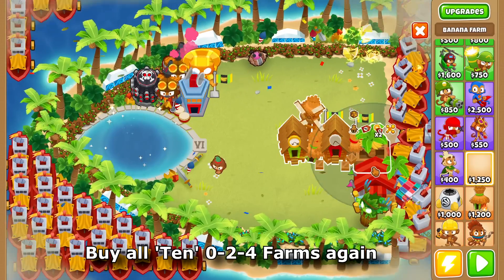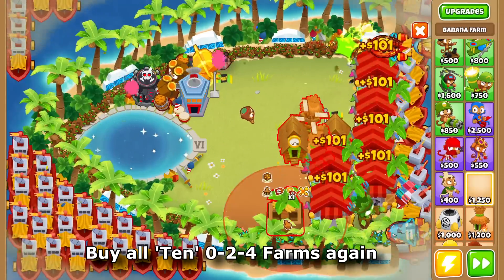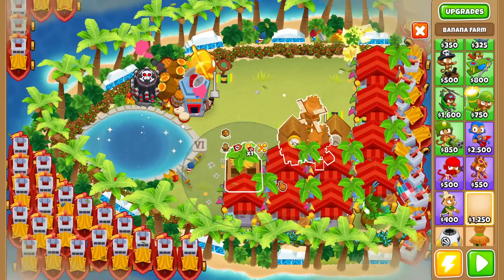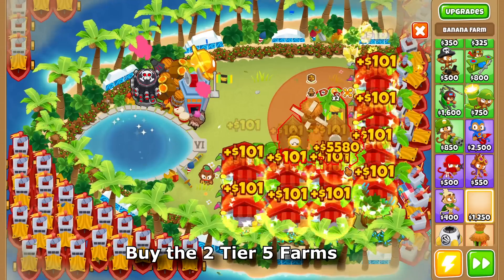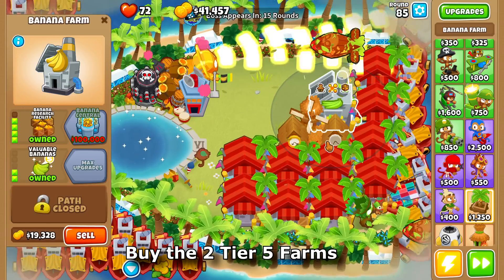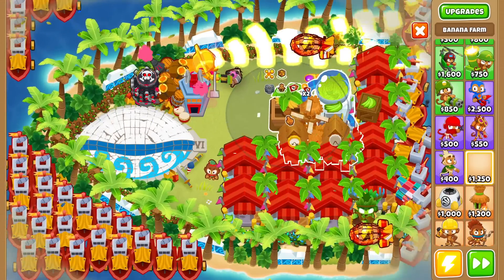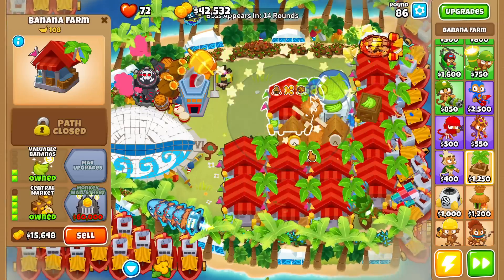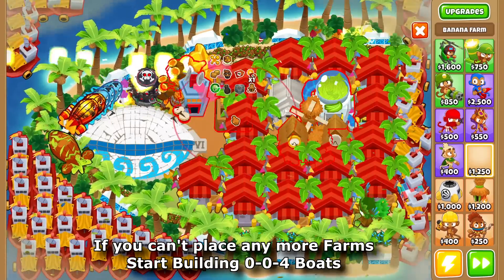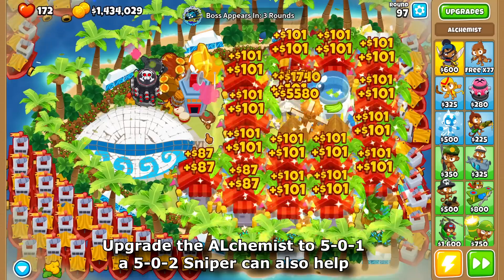Buy all ten 0-2-5 farms again, then buy the two tier-5 farms. If you can't place any more farms, start building 0-0-4 boats. You'll need extra defense on round 97 — just upgrade the alchemist to 5-0-1. A 5-0-2 sniper can also help.